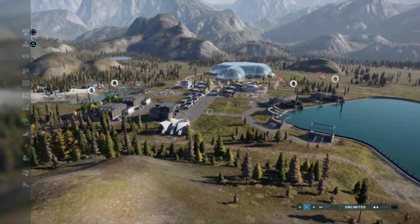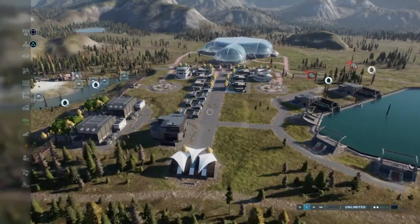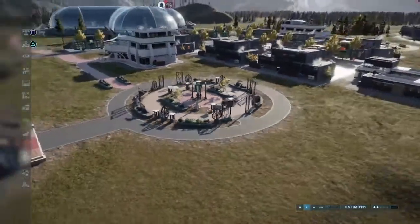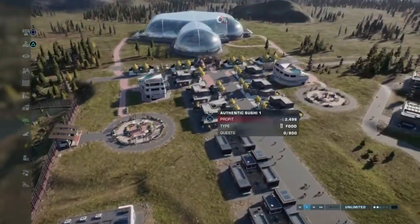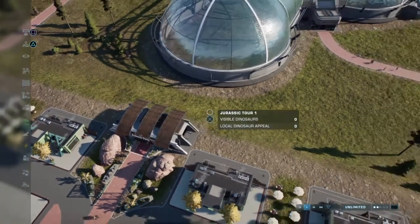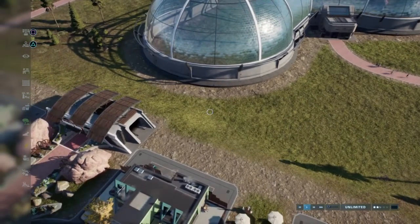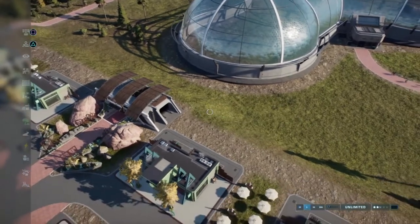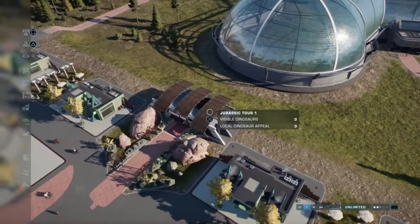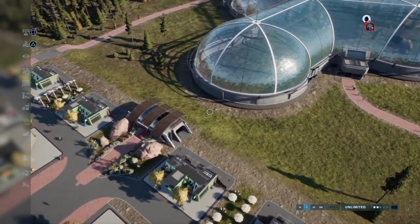Today we're not building a park, even though I had a little bit of fun here. Before we get into the showcase, I had a little fun with the decorations, just trying to make it look a little fancy, a little nice. I just discovered that you can't put the Jurassic Tour in this. I know you can put the Jurassic Park cars in there, but since I can't do mixed eras on PS4, it's a little unfortunate.